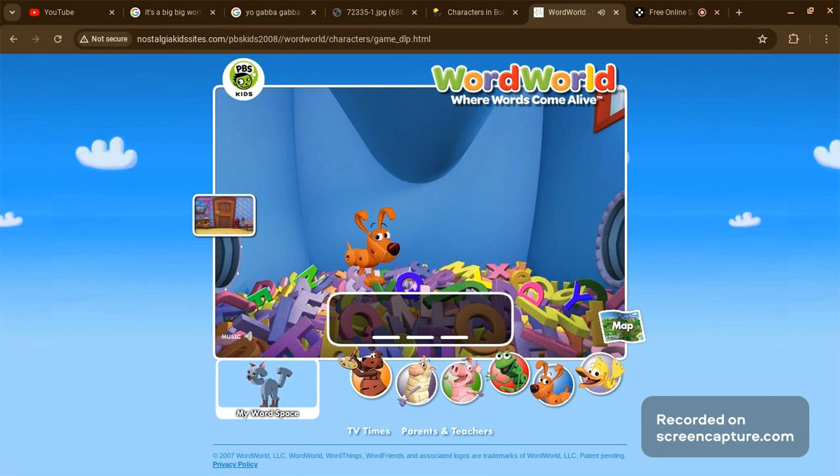You collected five word things. Click on Dog to make him splash more letters on the wall and build another word.